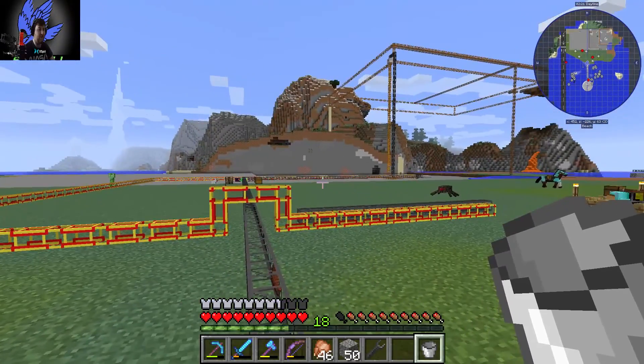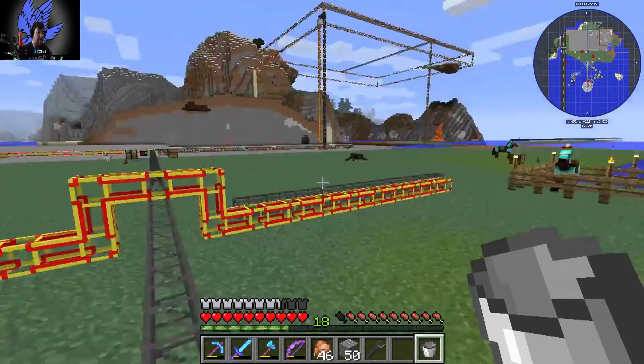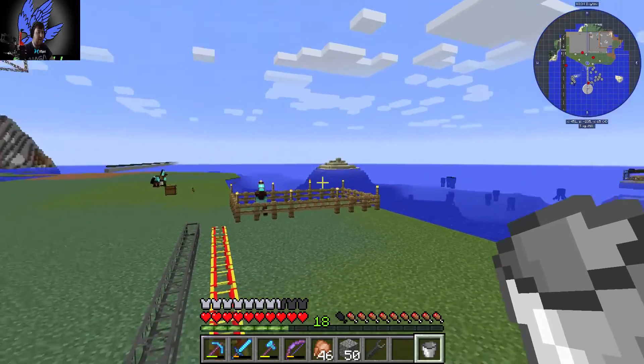You can see a lot of the land there was excavated because we were building an airport. We got a runway here and we were using the Flan's mod to build the runway, and then we could land and take off from it.